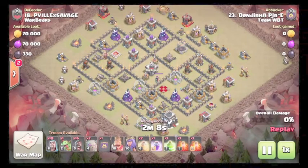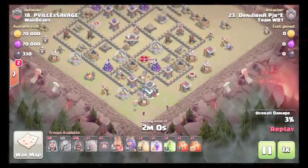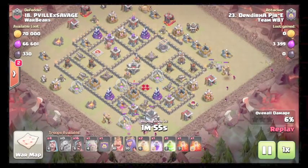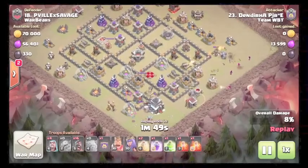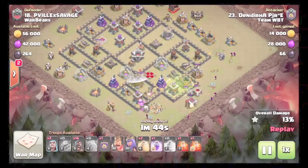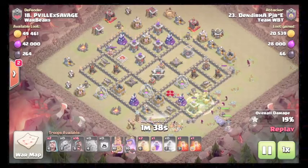Dandaira comes in with a three-golem gobo. Starting the funnel at six — dropping a golem with a baby dragon and a couple wizards behind, then another golem at about four, placing wizards there to funnel in behind as well. Uses a jump to enter instead of a wall-breaking entry. Once the town hall comes down, heroes and bowlers go down, then an early rage right around the queen and the wizard tower.